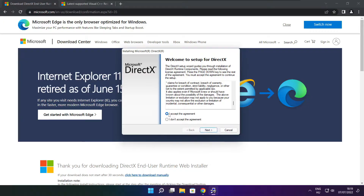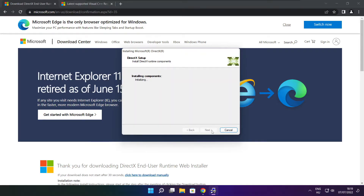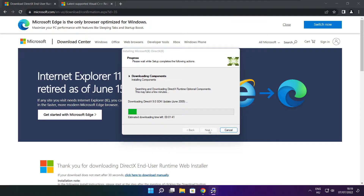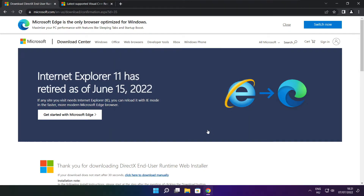Click I accept the agreement and click next. Uncheck install the Bing Bar and click next. Click next. Installation complete and click finish. Close the DirectX website.